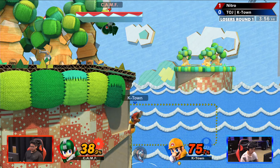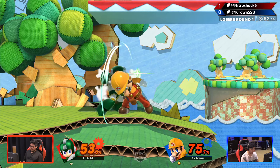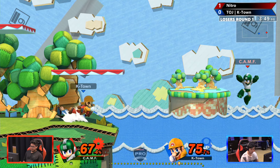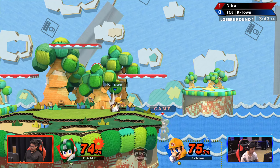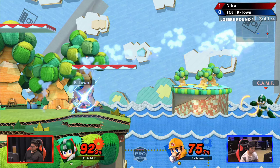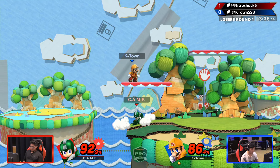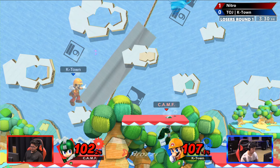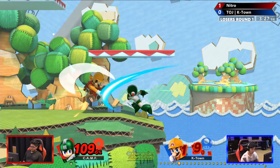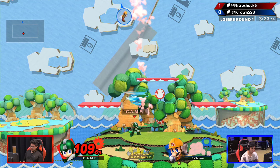He knows that — almost gets the combo, but not quite at that percent. Gonna jump over him, gets the grab, back throw — off-stage conditioning more than the combo. Really hard DI out from Nitro there, and landing F smash is gonna come through. K-Town's in the lead for the first time this set. Good nair to catch him — very close, but that's not gonna quite take it. He traded with the first nair with his own nair. The spot dodge comes out, but the up smash is gonna last it out and that back air is gonna take it.